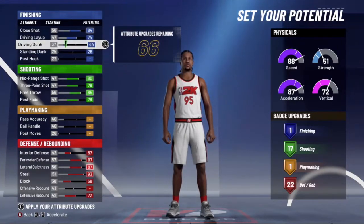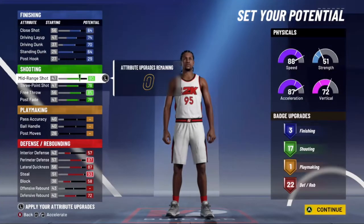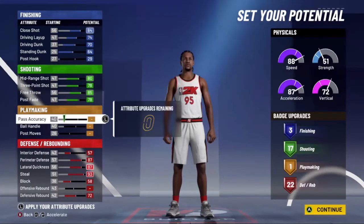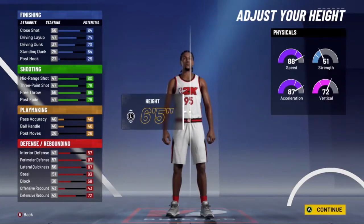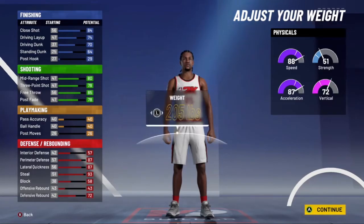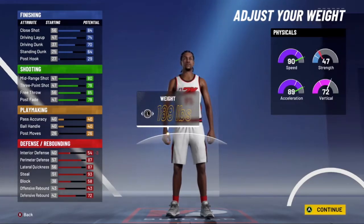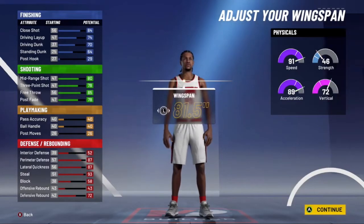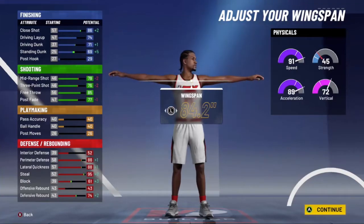Defensively, it's a monster because it gets that 90. Once we up the wingspan — we're actually going to keep the height the same, but once we up that wingspan — it'll go to a 99 steal whenever you hit 99 overall. This is honestly no different than being a pure lockdown, and you still have the ability to shoot. Slashing ability isn't too mitigated — I have a 70 driving dunk right now. We'll see what it is when I get the wingspan up. I would put the wingspan at 84.2, just so it doesn't hurt your three-ball too much.